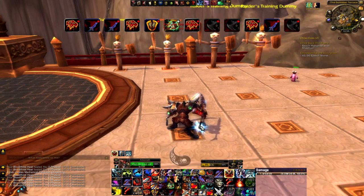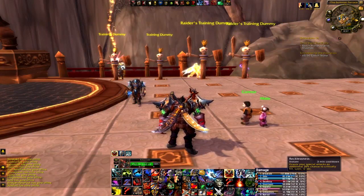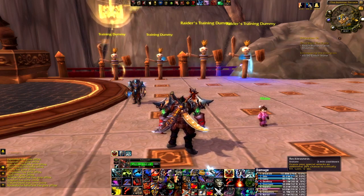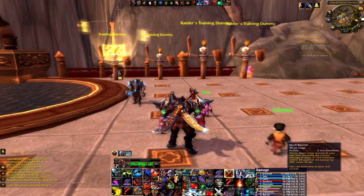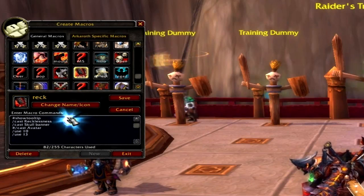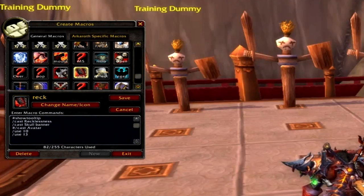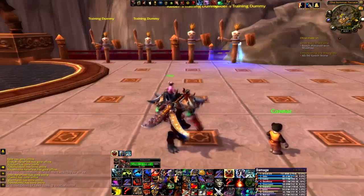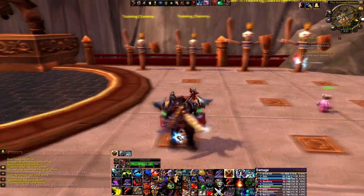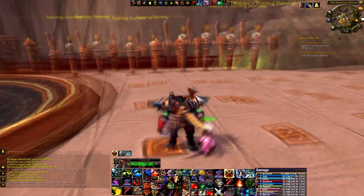The last thing to add is our cooldowns. We've got Recklessness and Skull Banner — they help each other a lot and are on the same cooldown, because one gives you more crit and the other makes your crits do more damage. Just macro them together: #showtooltip, /cast Recklessness, /cast Skull Banner. Hit that pretty much right at the start of the fight, and then every time you can from then on. If possible, try to time it so you have it at the start of the fight and also at the end, because it's really good to use during all those heavy Executes.